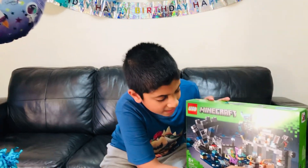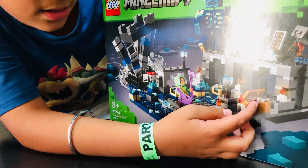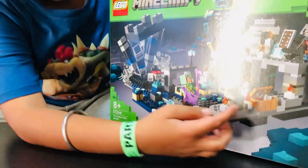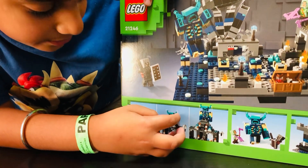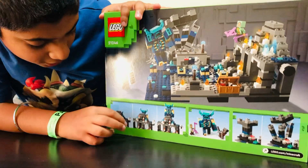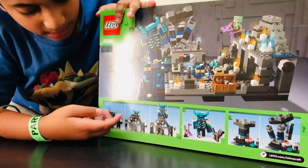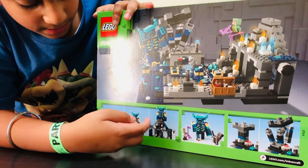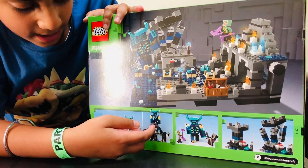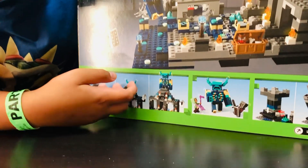It even comes with a chest, a potion, and a bone — though you can't really see the bone because it's very little. At the back of the box you can see what you can do with it: you can hide the Warden behind the set, then spin this little mechanic thing, turn it the opposite way, and then the Warden pops out.